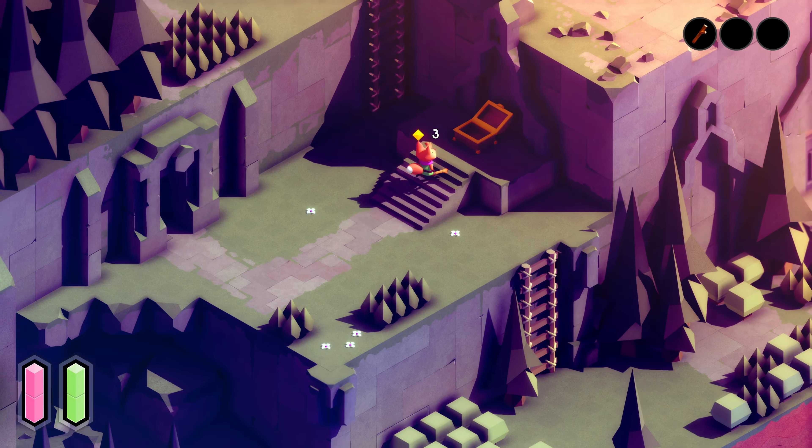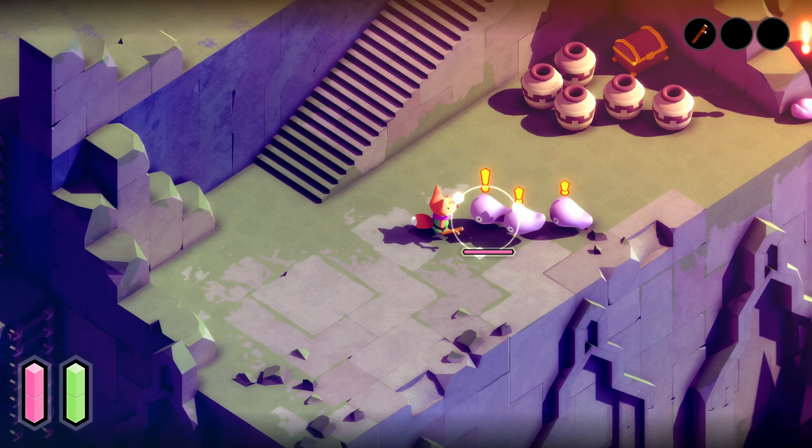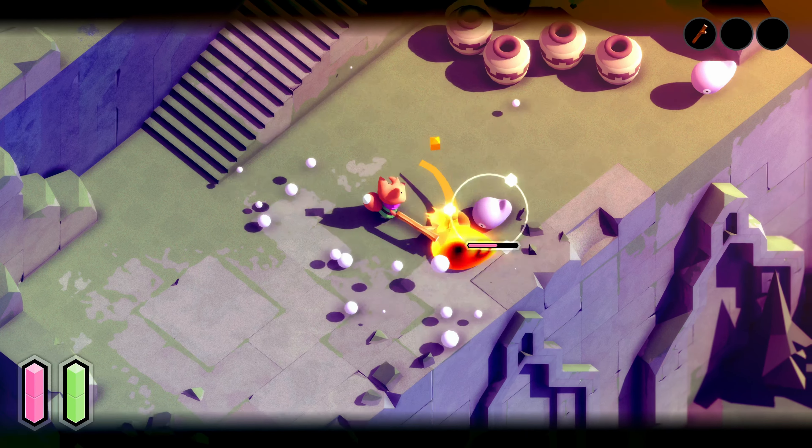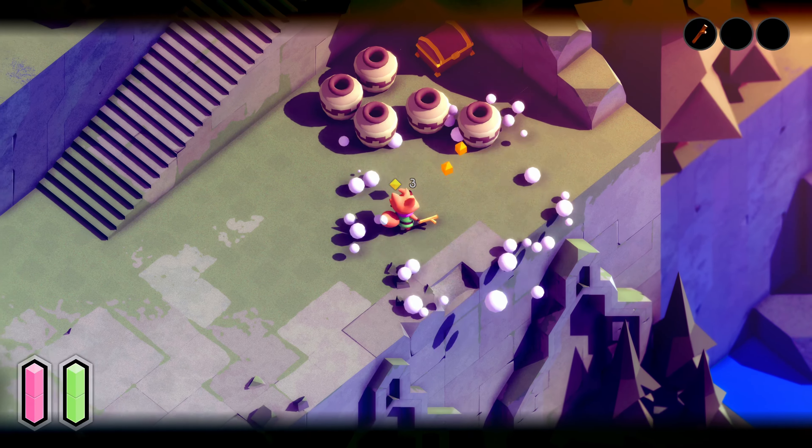Things start out rather basic. You find a stick and you can hit enemies with it after assigning it to a face button. A though is always your trusty dodge, and slowly but surely you power up your furry fighter into a furious fox full of fantastical fortitude.